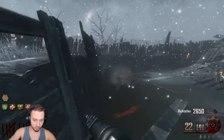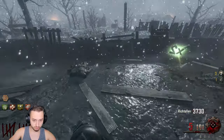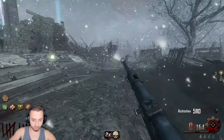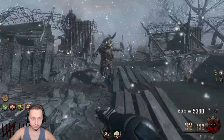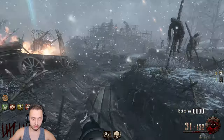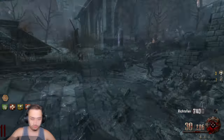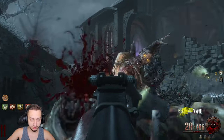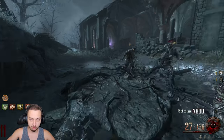We got the insta kill and double points — let's get these guys out of the way, go to the other spot, grab that and go. Let's train these guys up a little bit and rip them with the STG, especially with double tap. What a beautiful gun.